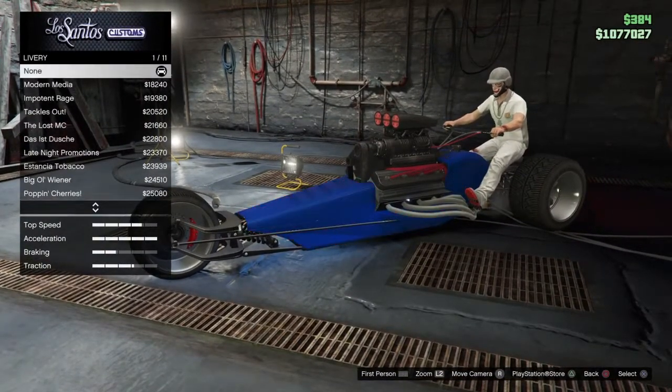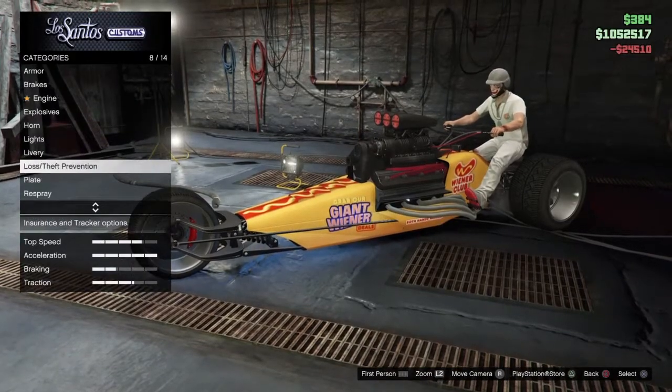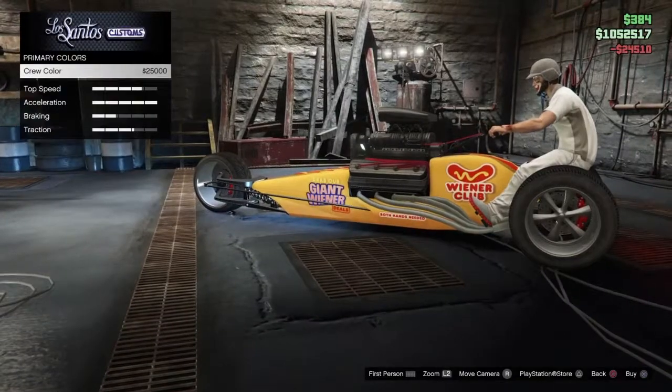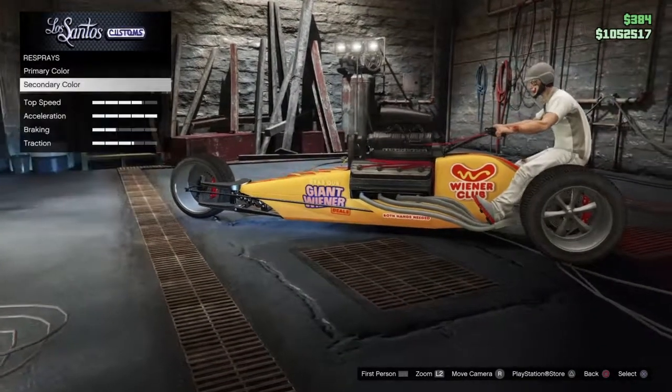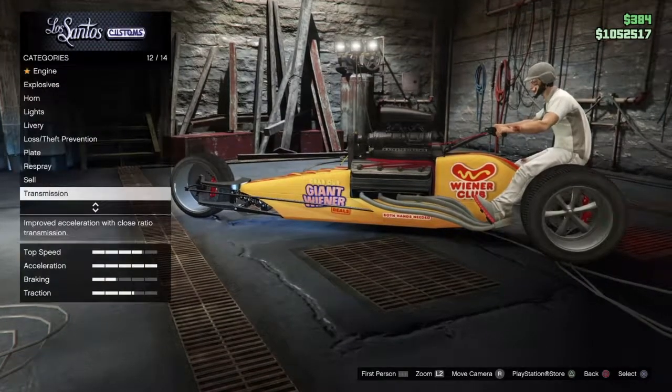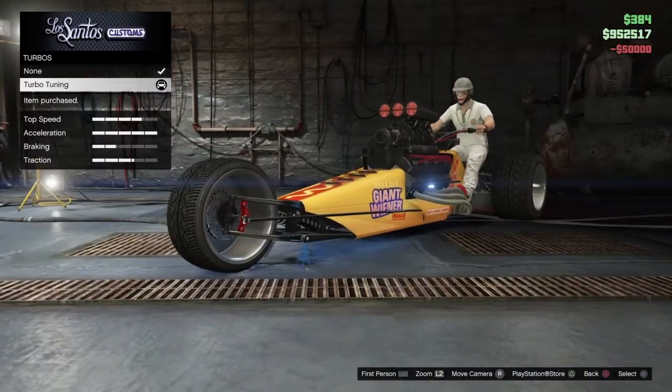Ooh, I like that. I like the giant wiener livery on the Rampant Rocket. Let's see what we're going to be working with. I don't really see a necessary need for the secondary color so we're just going to leave that alone.